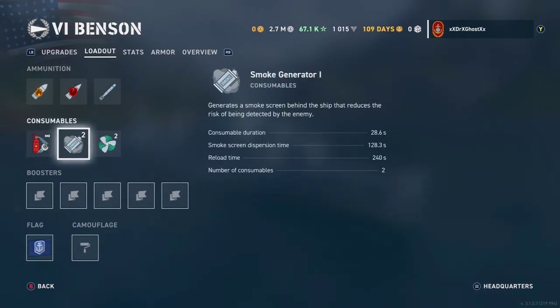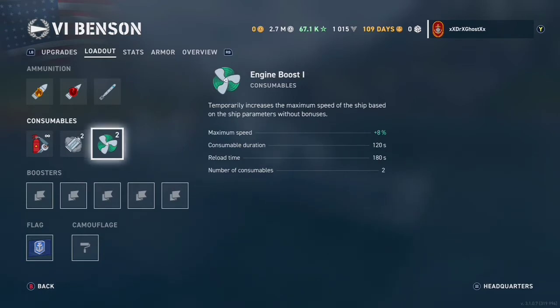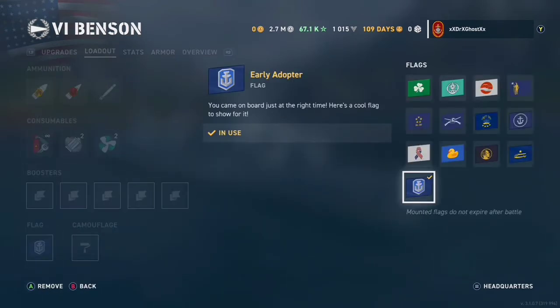Damage con — don't need to worry about that. Smoke generator lasts about two minutes each and they're American, so they're the best in the game. We have engine boost — pretty standard, nothing special about that. And then we have the early adopter flag as well.